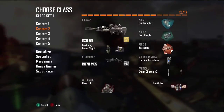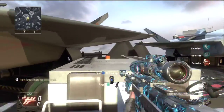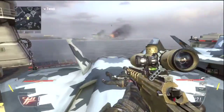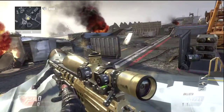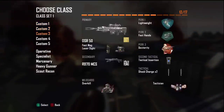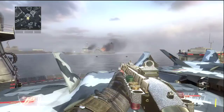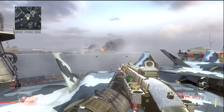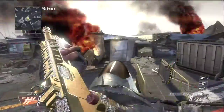I'll show you the Ballista real quick. Here's the Ballista — that's what it looks like. You're going to want to shoot, wait until it pumps all the way back, run, dolphin dive, hold RT, and it should be in the dive stall animation. So it's: shoot, wait, run, shoot again — it's like just one motion.